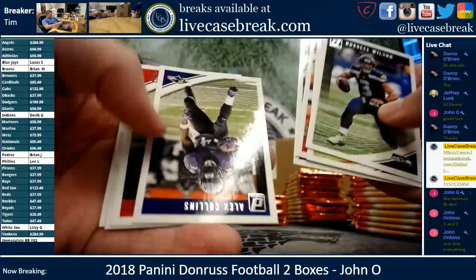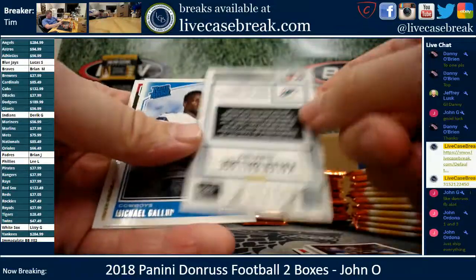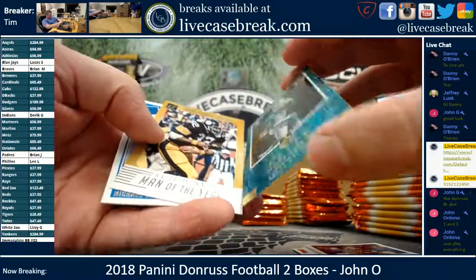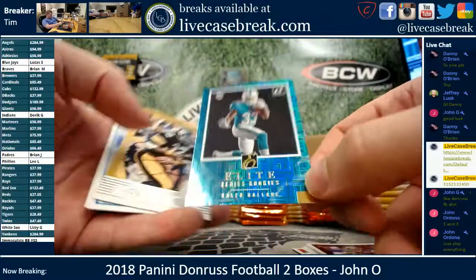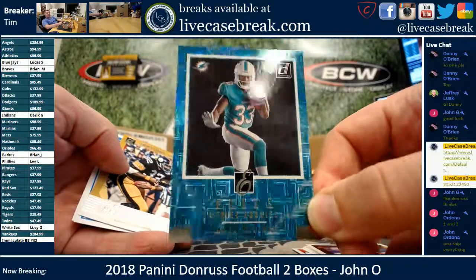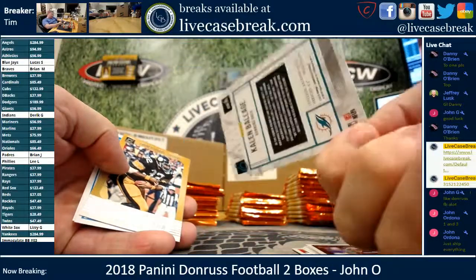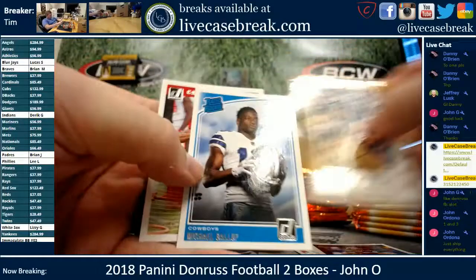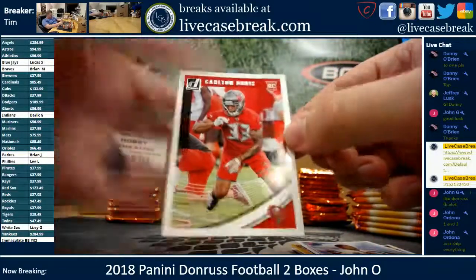Okay, basic Donruss design — got the good ol' upside down cards. That's a pretty looking card. Elite Series Rookies. Helen Balish, Fens — almost looks like a mosaic design there. Franco Harris insert. Gallup Rookie. Carlton Davis Rookie.